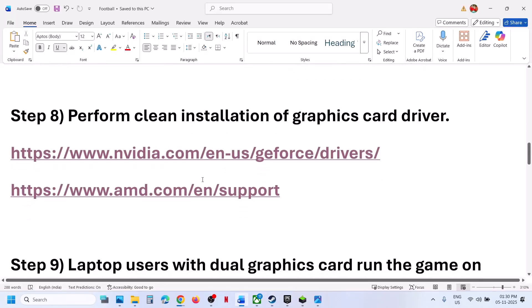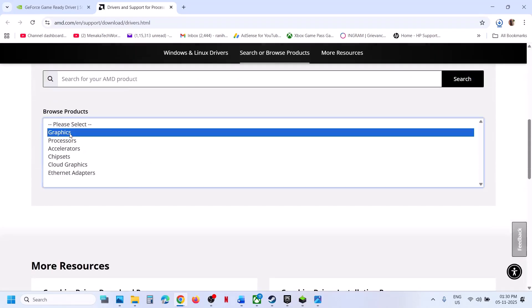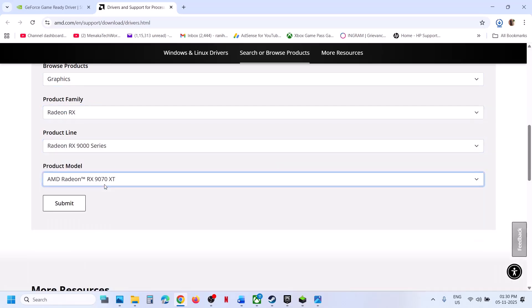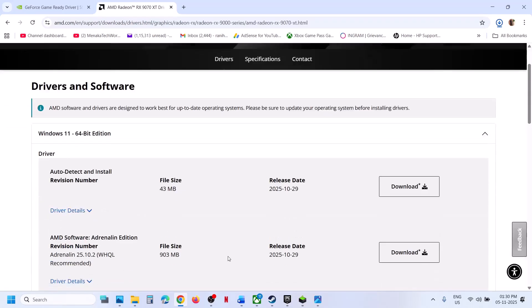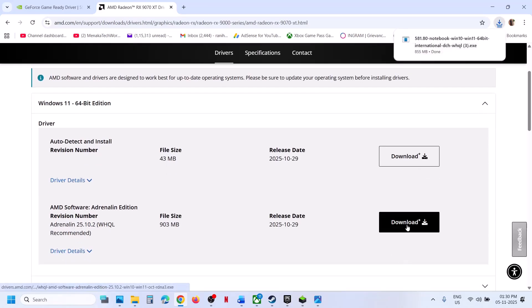For AMD card users, go to the AMD website, select your graphics card from the list, make sure you select your graphics card and operating system. Download whichever is the latest graphics card driver. Download it, install it, restart your computer, and then check.